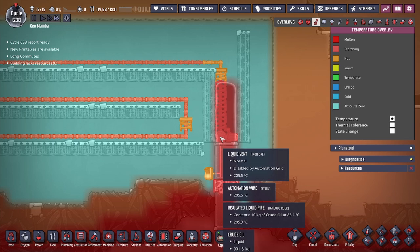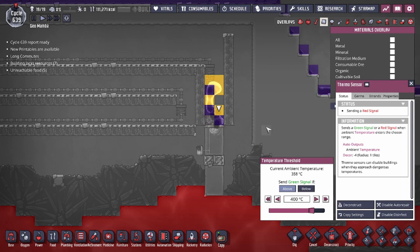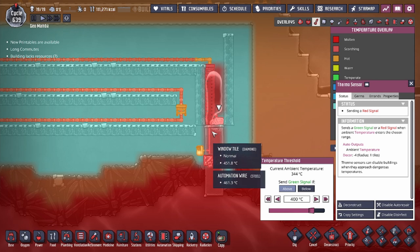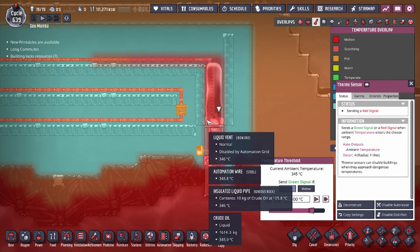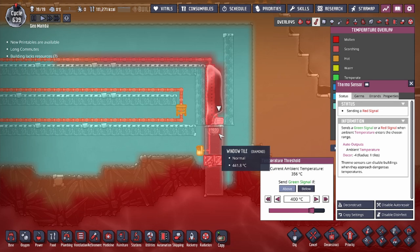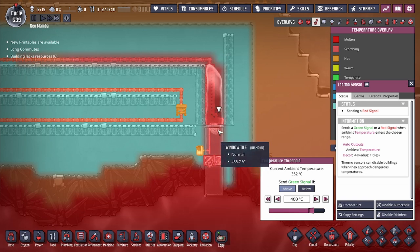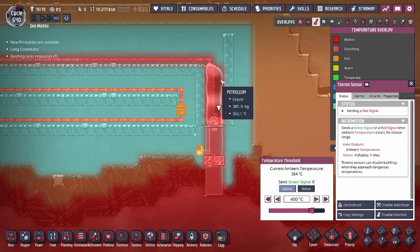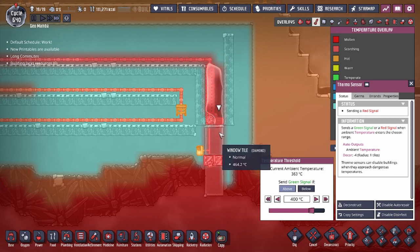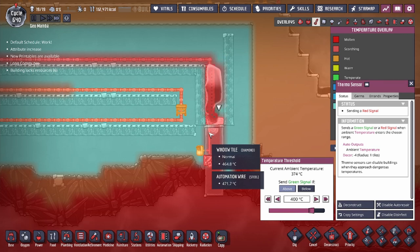We're starting to get a little bit of petroleum flashing and crude oil beginning to dance. This is where we really want to pay attention to these two tiles. If these two tiles start getting close to 500 degrees while this is happening, we could accidentally flash into sour gas — because of the liquids dancing, the amount of crude oil touching the surface after the petroleum floats to the top gets very finicky, as little as five kilograms, meaning it could immediately flash upon touching the window tile.